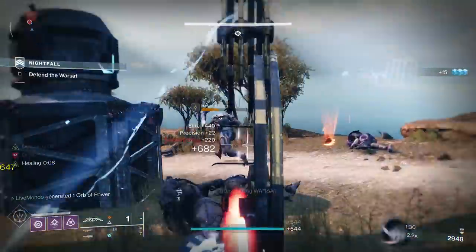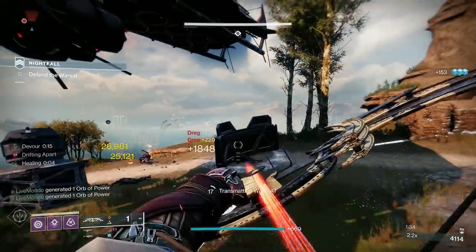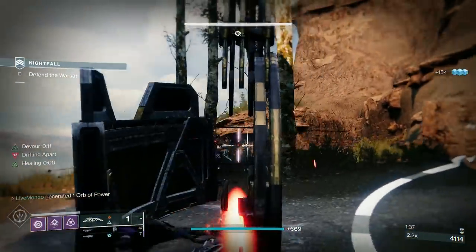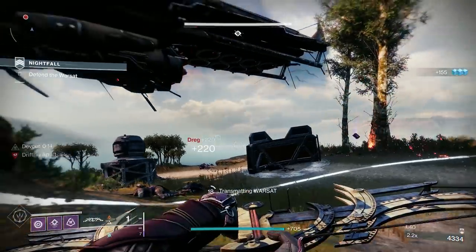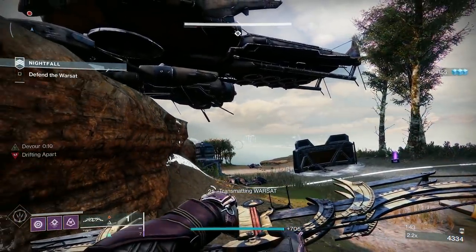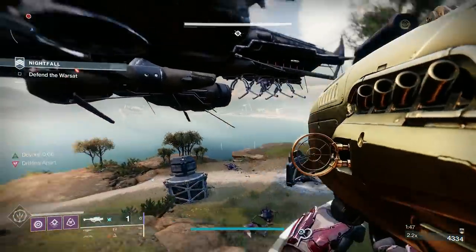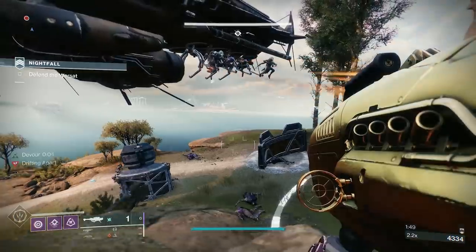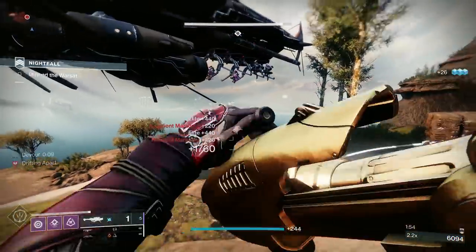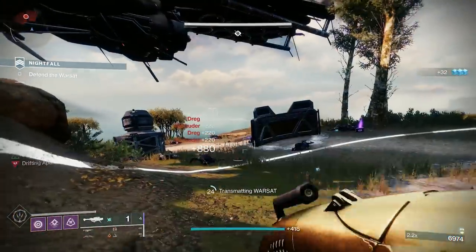When you saw the chest plate I had on, I had double of the new resist mods — Arc and Solar. They stack, so I think the first mod is around 20-25% resist. Having two gives you a 40% resist, which basically negates that 50% Acute Burn. Now it's just 10% more Arc damage we're taking.